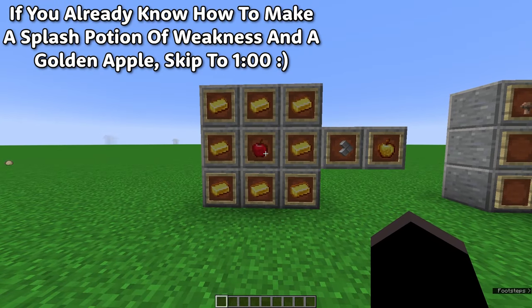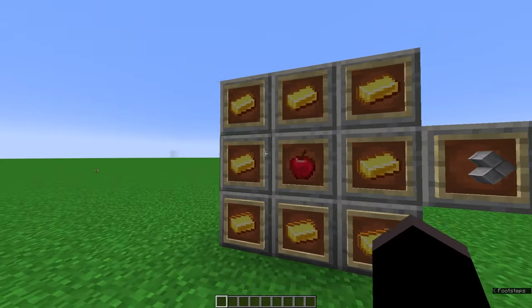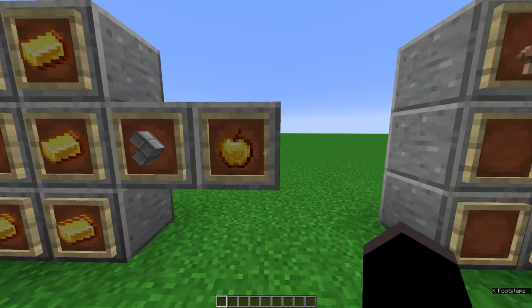The first thing you're going to need is a golden apple. These can be crafted using one apple surrounded by eight gold ingots, and obviously that creates one golden apple.